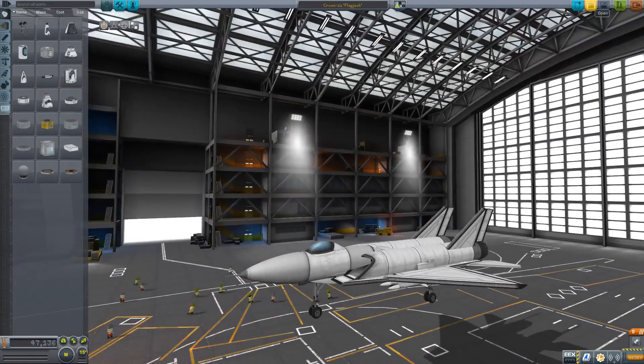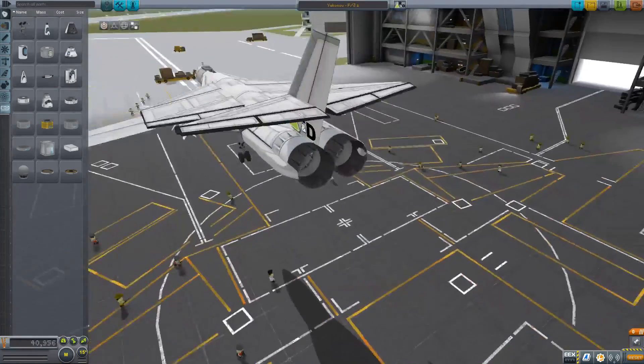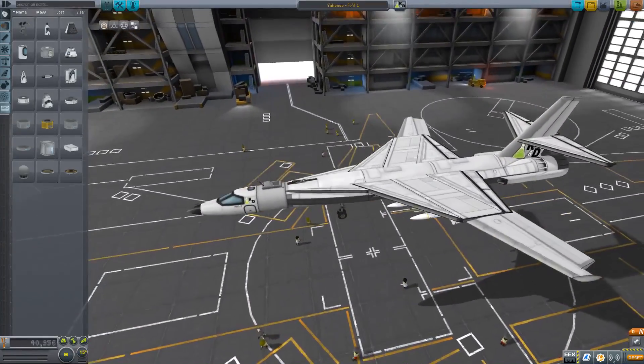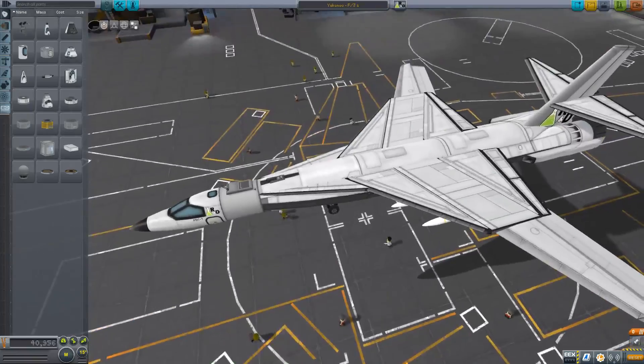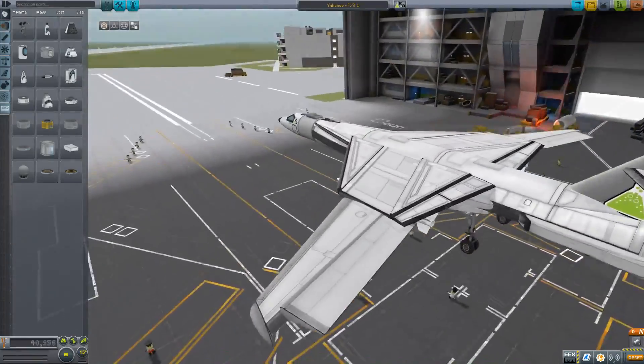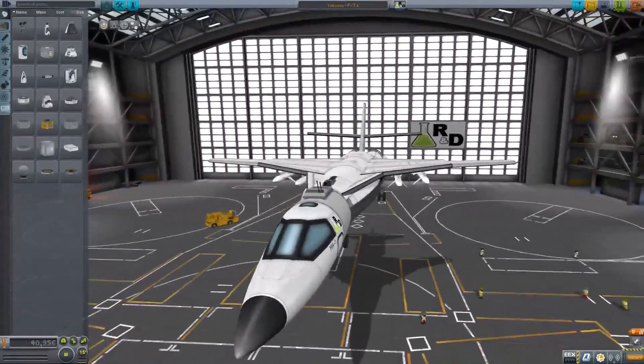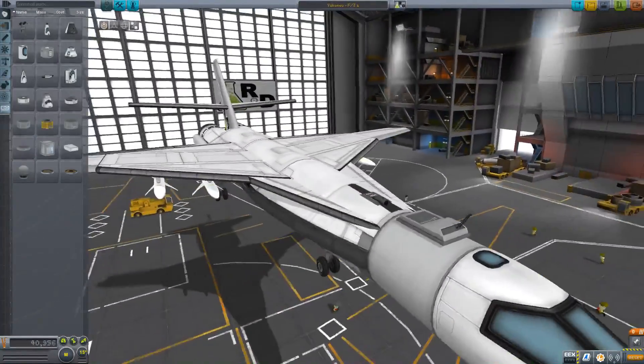This is definitely my second favorite out of these so far. The Aegeus Raptor is my favorite. Next up, we're taking a look at the Yakunov FJ1, which reminds me very much of the B1 I tried to make. This is an F/J1.